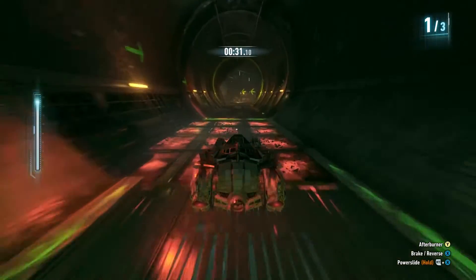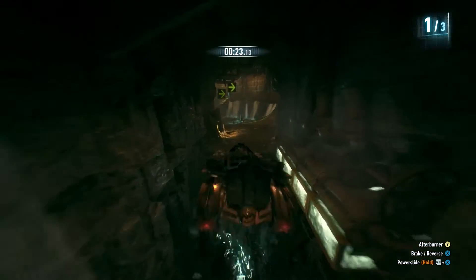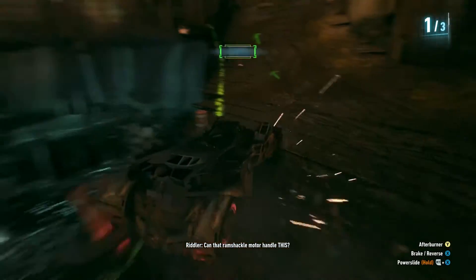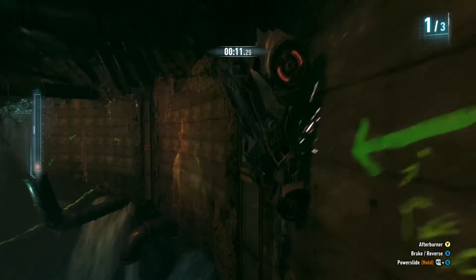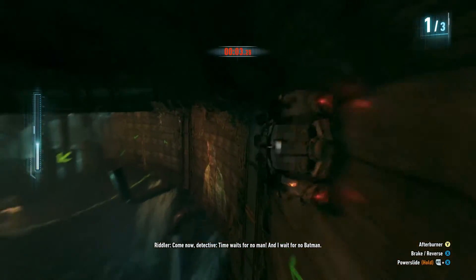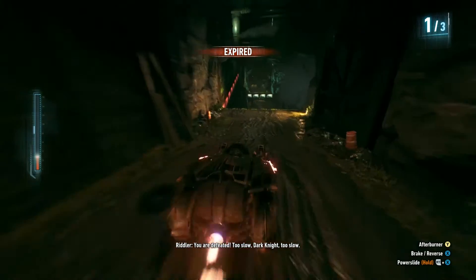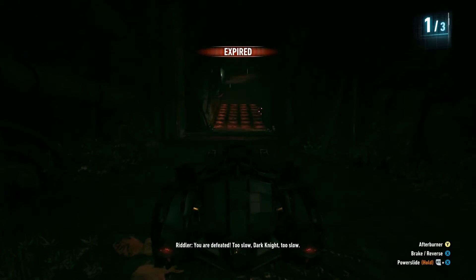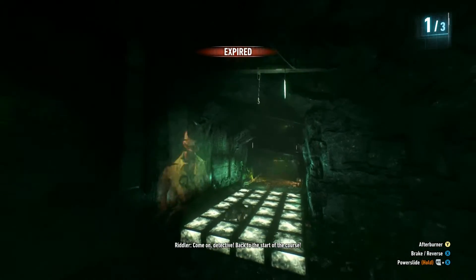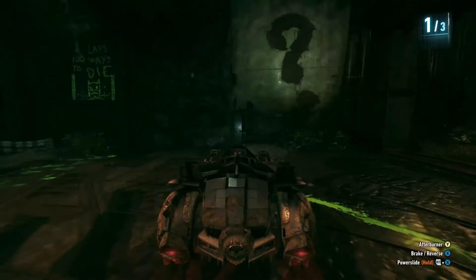Let's use the afterburner — thank God. Oh my god, we literally saved ourselves right there. We can drive on the wall — oh god, this is crazy. I don't know how to do this, but there we go. Oh no way — I didn't think about this, I didn't think he would do stuff like that. We are doing so bad. Riddler: 'Too slow, dark knight, too slow.' That literally just exploded us. Back to the start of the course.